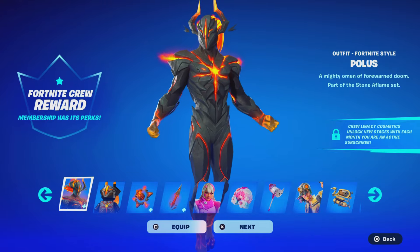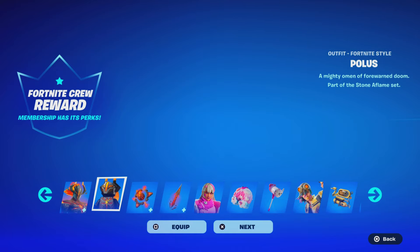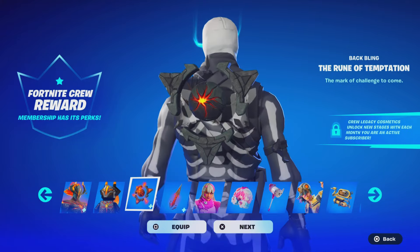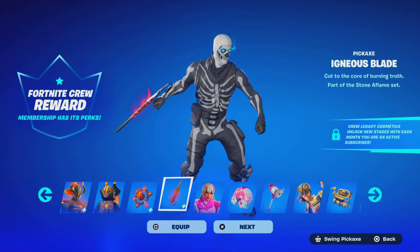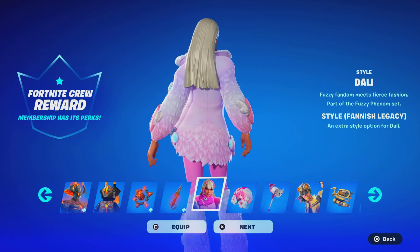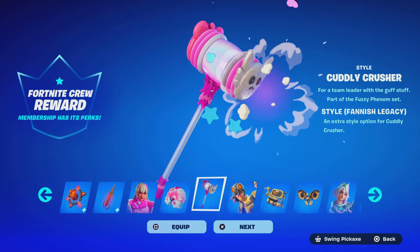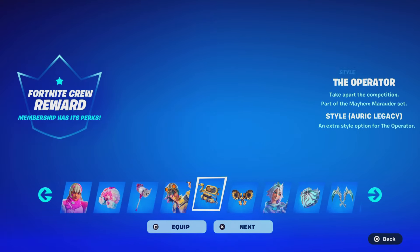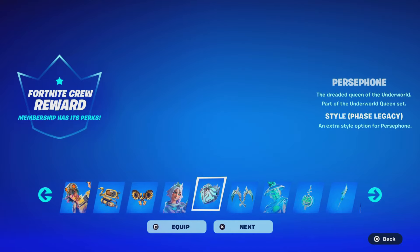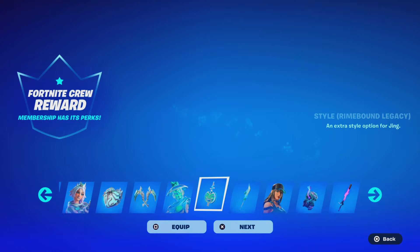We just logged in and got the Polis skin crew pack. You can get this crew pack for free only if you subscribed to last month's crew pack — though you don't receive the V-Bucks with it. To get next month's crew pack you have to resubscribe. The subscription auto-renews every month, and that's when you get V-Bucks too. These are all the legacy styles from past crew packs — this one looks insane and the pickaxe matches Skull Trooper perfectly.